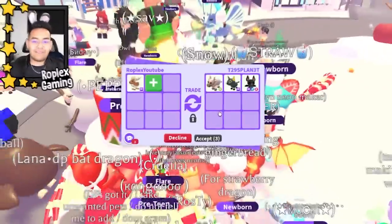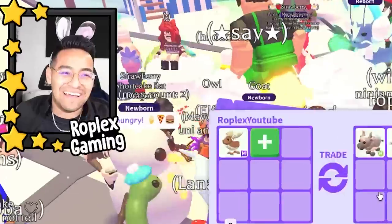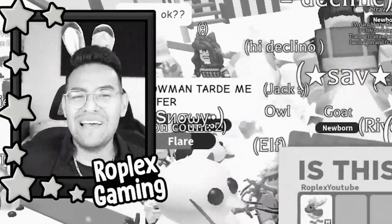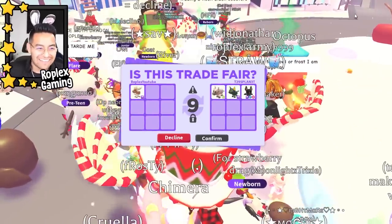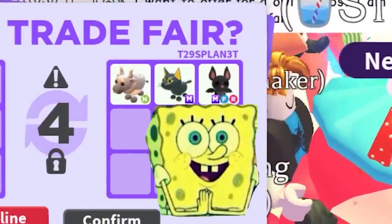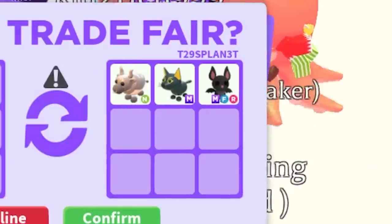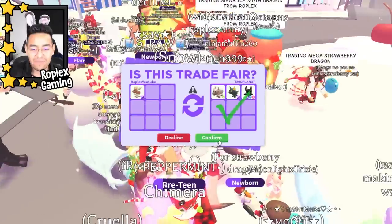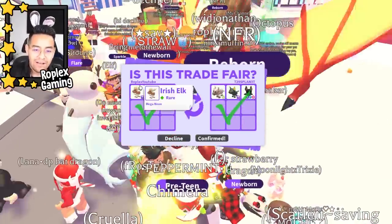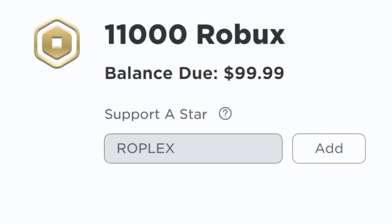I found T29's Planet — he never said where he was but I got a random trade request. This offer I really like. He's giving me a mega bat, a mega Abyssinian cat, and a neon metal ox. The metal ox isn't worth that much, but those two megas are solid. We're gonna take them for the mega elk — that seems like a good trade. Make sure to subscribe, link for the servers is in the description, I'll see you in the next one!